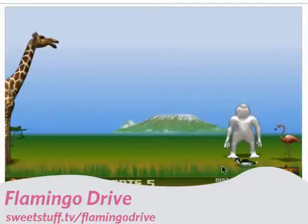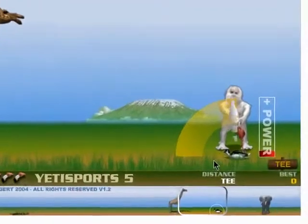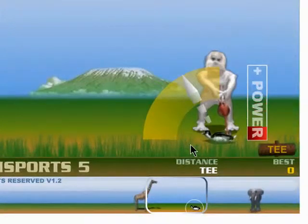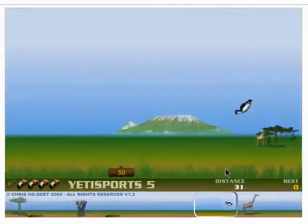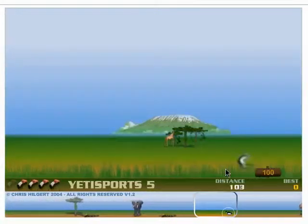Flamingo Drive is a golf-style game where a penguin is the ball, a flamingo is the driver, and a yeti is the player. Once you get the angle you like shown here, left mouse click and do the same again to set the power strength. Then just see how far you can go.